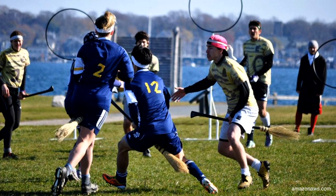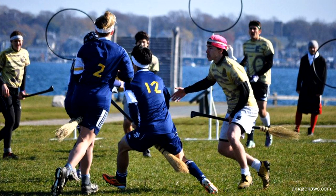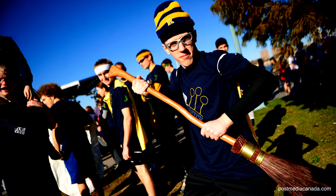For a quick summary of the most important rules: you have seven players on each team. Three are chasers — they're like the offense and they score with a volleyball. Two players are beaters — they're like defense and they throw dodgeballs at their opponents to knock them out of the game. One player is the keeper who defends the hoops, and one player is the seeker who chases the snitch, which is a person with a velcro tail attached to the back of their shorts.